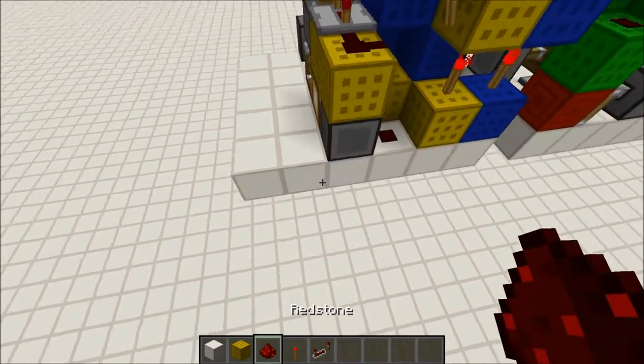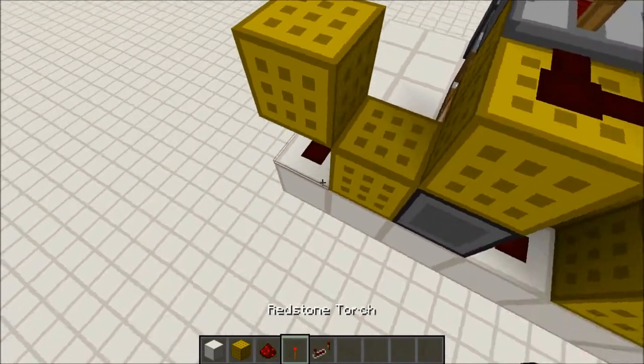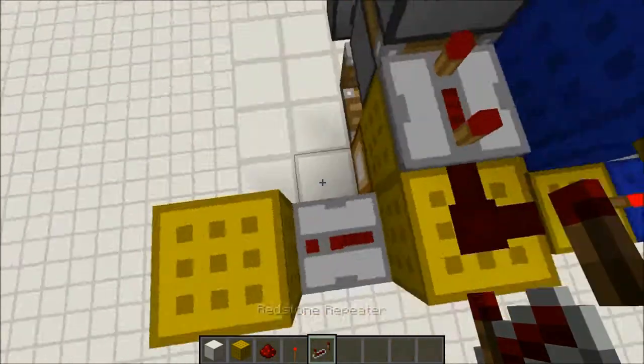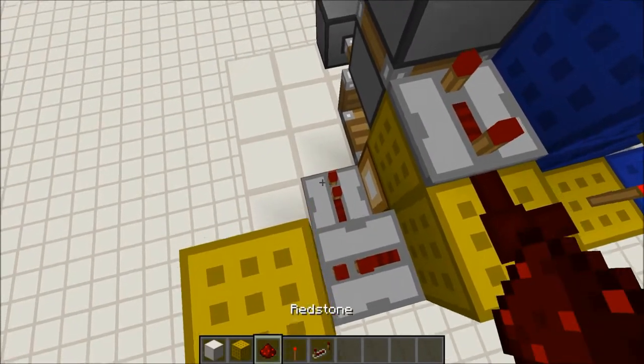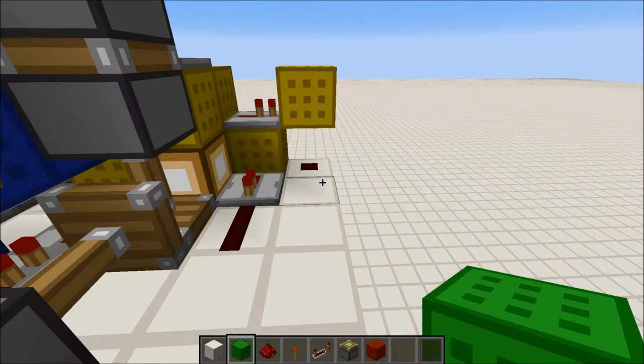Place redstone dust right here, a block right here, and a block up, then break this one. Place redstone dust here, then a repeater right here, then a repeater here, and redstone dust. This is your entire opening mechanism.